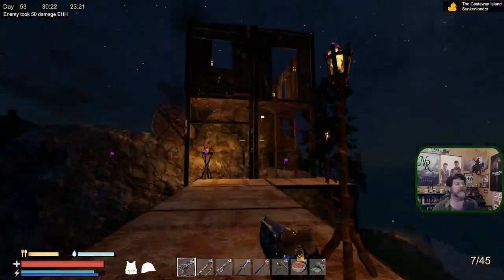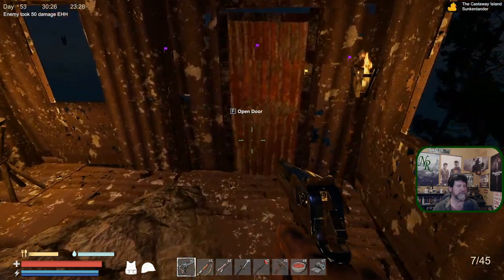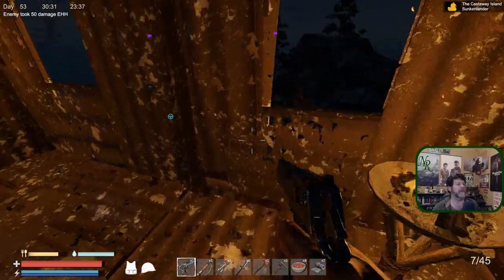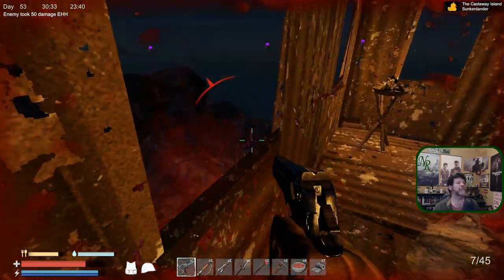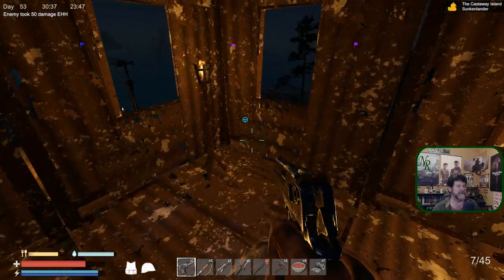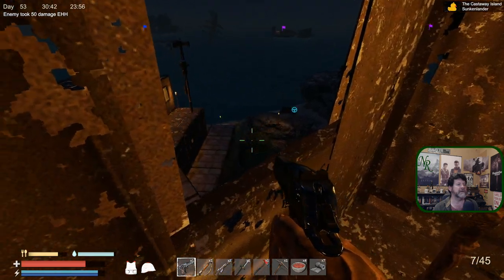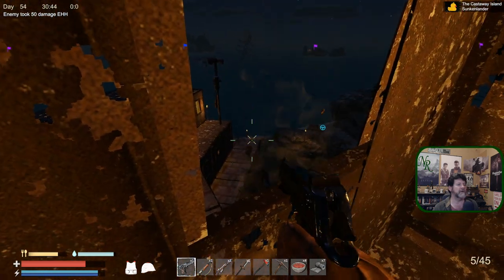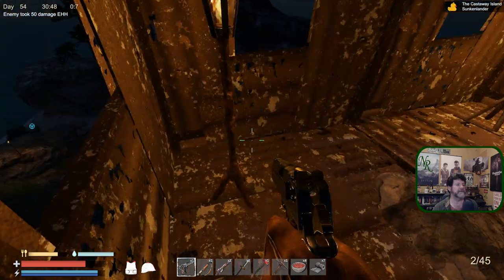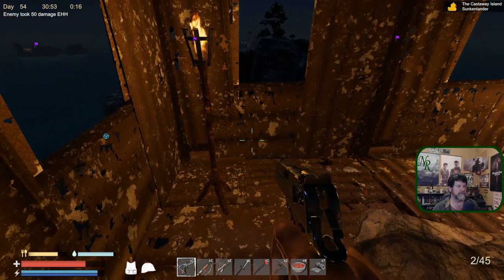Let's go back up. Someone hit me with a shotgun but they're not right next to me - shotgun's a little overpowered from a distance. There you are. I cannot shoot over that ledge. You're right here.